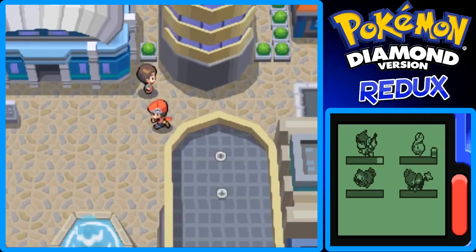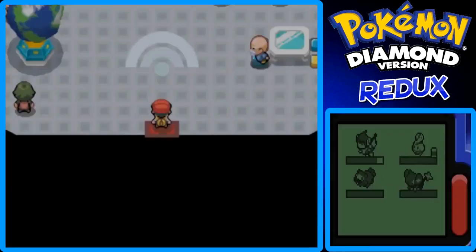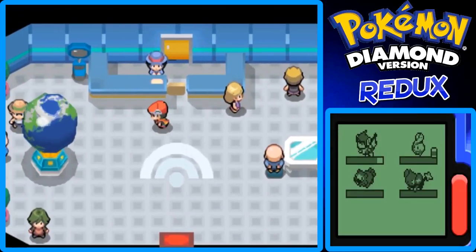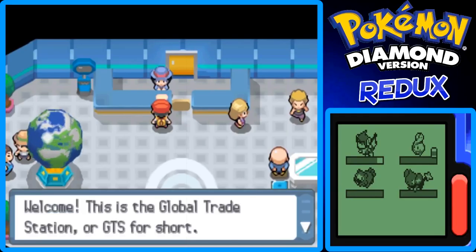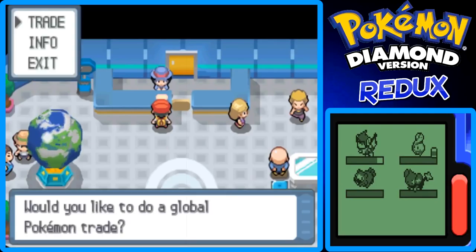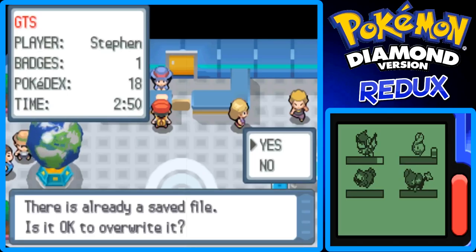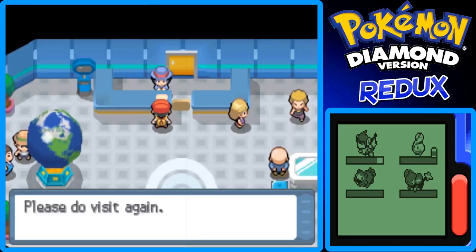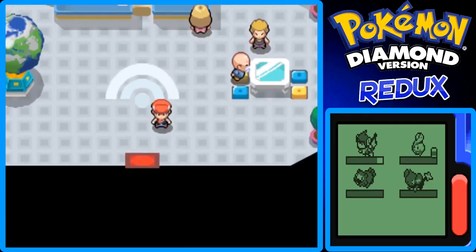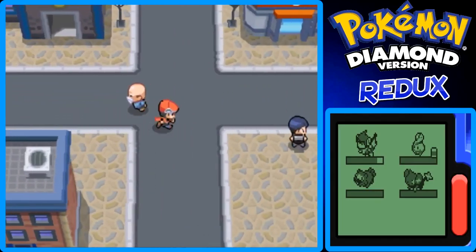Last thing before this part ends: the GTS station, the Global Trading Station for worldwide Pokemon trading. However, Wi-Fi is cut off for Diamond, Pearl, and Platinum on Nintendo DS, so this probably won't work in the present day of 2016. That's a bummer.